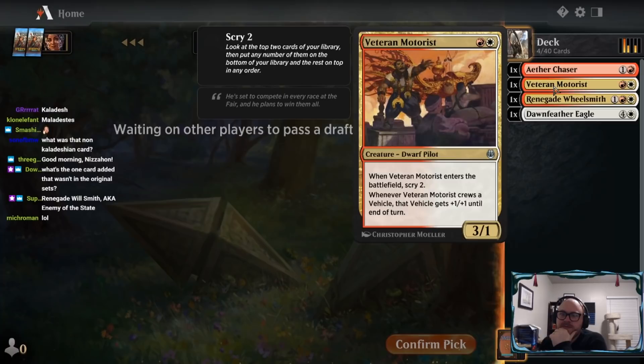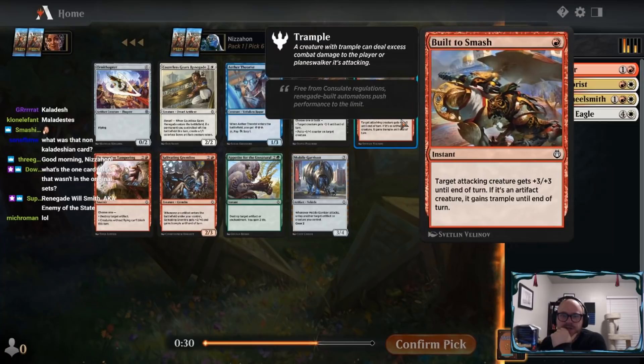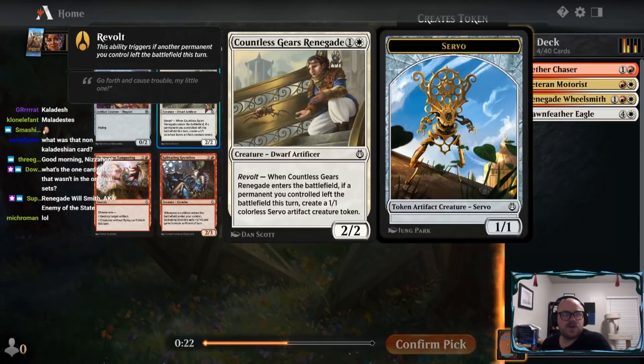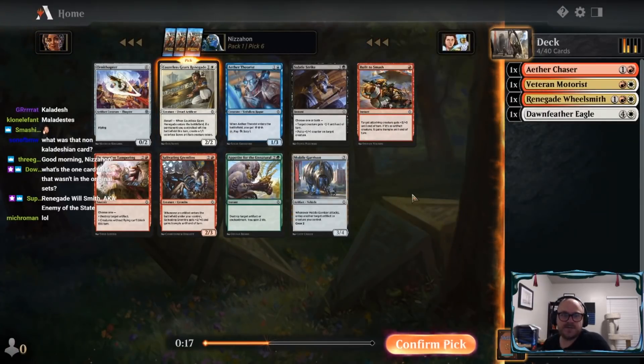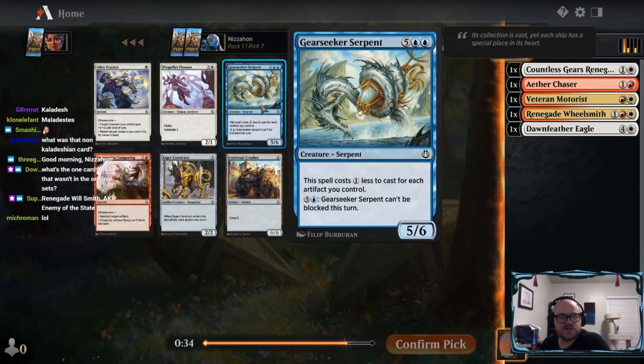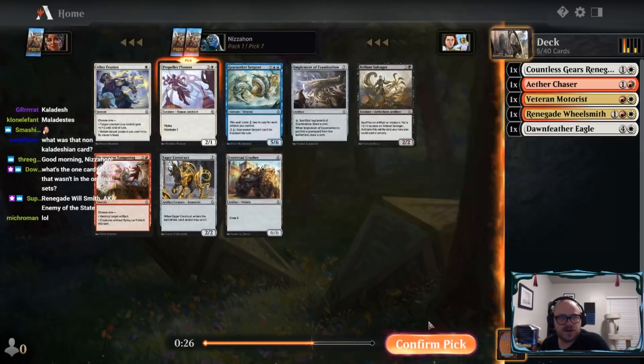This guy really likes vehicles, and so does this one - that's kind of the sub-theme. So far we haven't seen the really exciting vehicles. Mobile Garrison's not really doing it for me - it's not terrible, but not especially good either. This trick is pretty sweet - it does only work on attacking creatures, but we'll probably be attacking. We'll probably take the Countless Gears Renegade here - it'll make us a Servo sometimes. Gremlins require a critical mass of artifacts. We're taking the card with Fabricate - this deck will usually be choosing the token option.